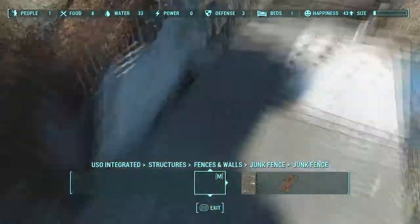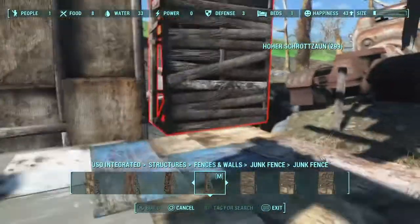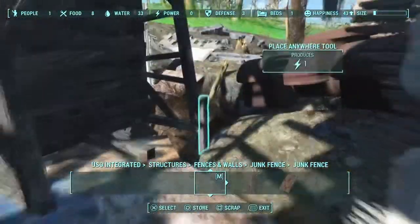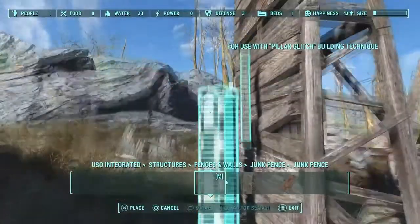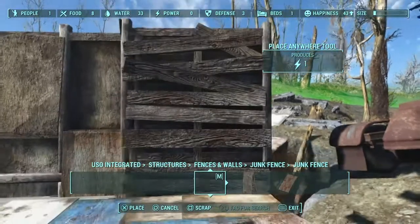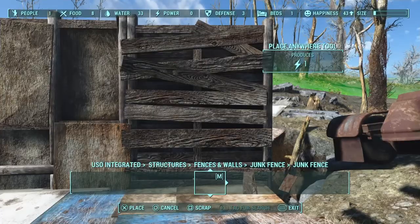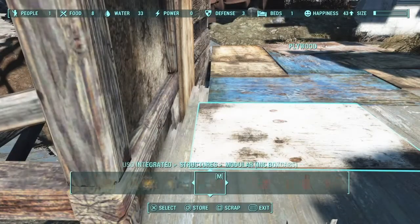I'll be using another junk wall on the other side — the opposite side — to fill in that other gap. This first floor is just going to be on this side because I have a different idea for the other side; it's going to be my way to get up to the second floor. I just used the Place Anywhere tool to pick up the junk walls so they aren't glitched into the ground. I really like how the pieces of wood look like they are nailed into the side of the plywood junk fence.